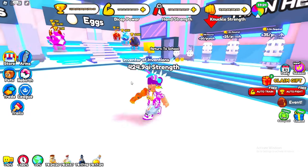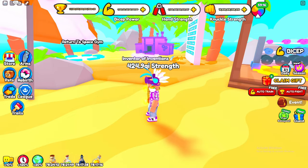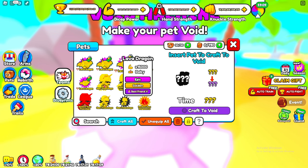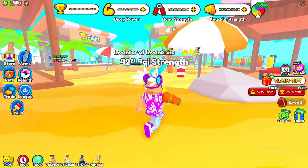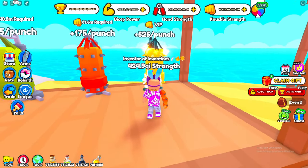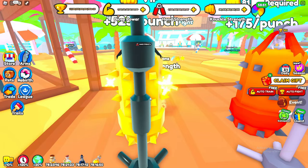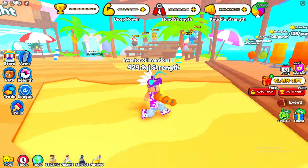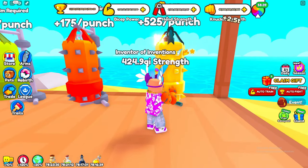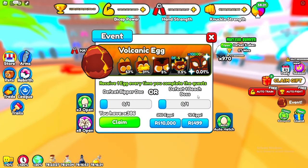Make sure you train up your knuckle strength and get some better pets in the gym area - basically repeat what you did in the last area. But once we get to the beach this is when it gets a little crazy. In this area you actually unlock the void machine which you can use to make your pets into void tier, which is really good. I think the first three areas are all heavily knuckle-based, so in this area just train up your knuckle strength and get some better pets.